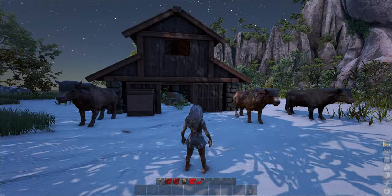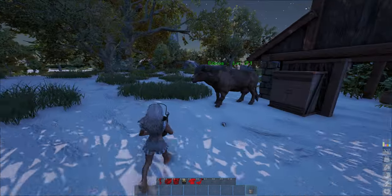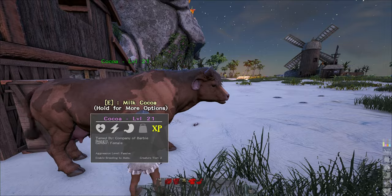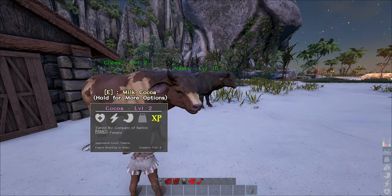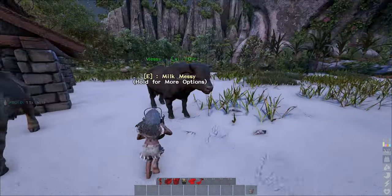Let's select zero so that our bucket will be used. First cow — just walk up to it and hit E. You should see a message there: milk. Next cow, just hit E. Last cow, press E.